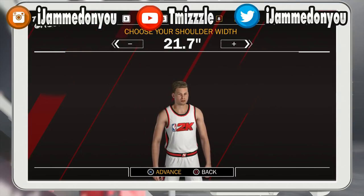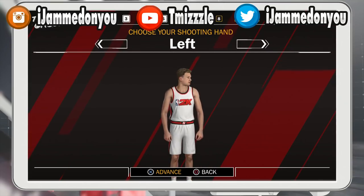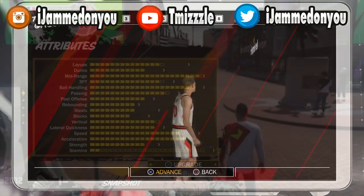When you're making players, you always want to put your shoulder width down. Look how it makes your arms longer — that's max shoulder width. You see how much longer your arms are when you put the shoulder width down? You always want to do that. This is also great for dribbling faster. After that, just pick whichever hand you want — I usually pick left — then pick your number.